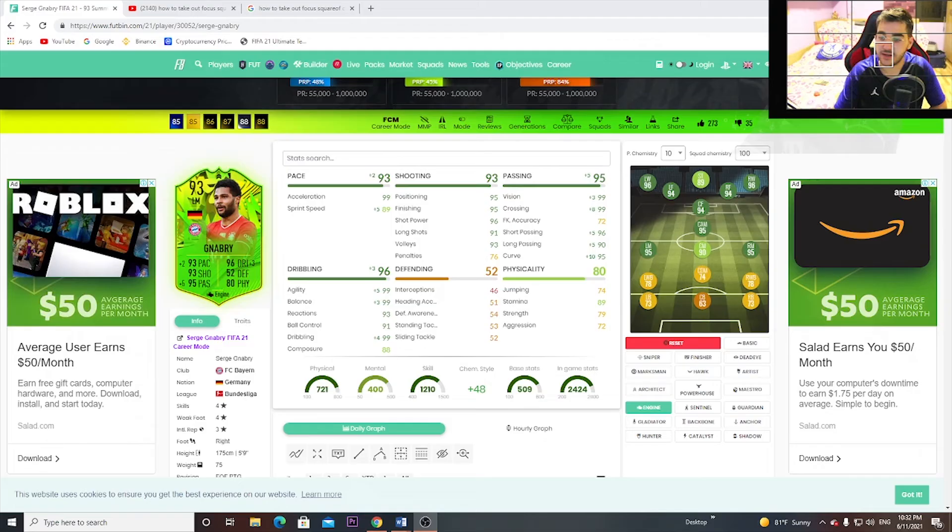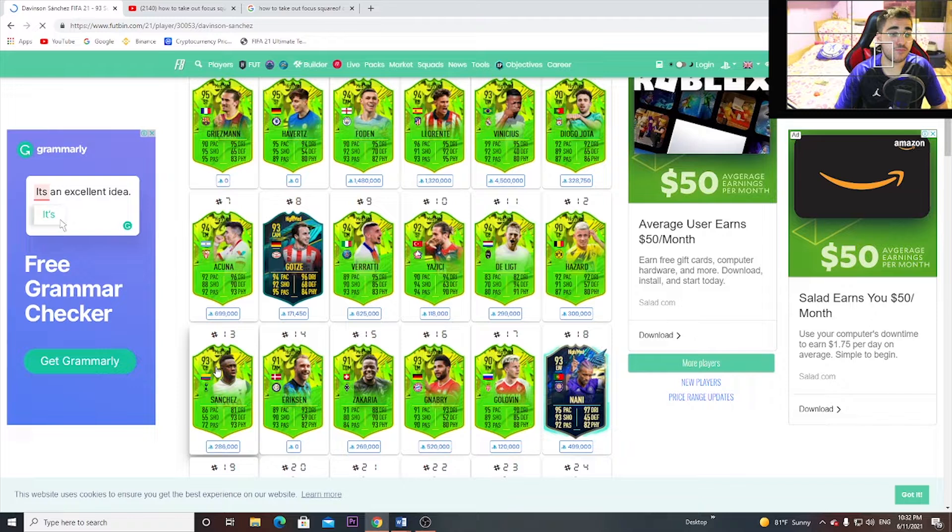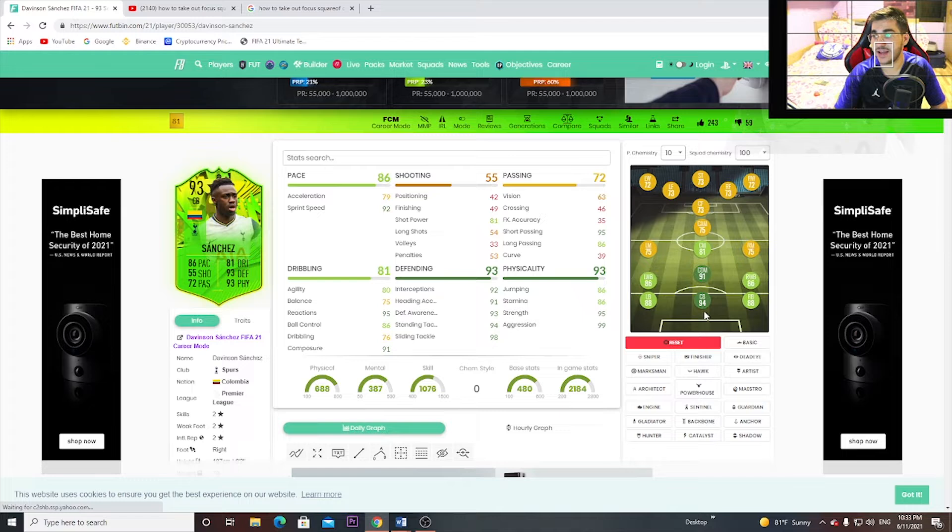I think Shadow chemistry style is the best for him because it gives the acceleration boost. Look at that — without any chem style he's at 94 as a center back, and with Shadow he's at 97. Wow, just pure wow. You could go with Engine maybe since the defending is already good, but I think Shadow is the best.